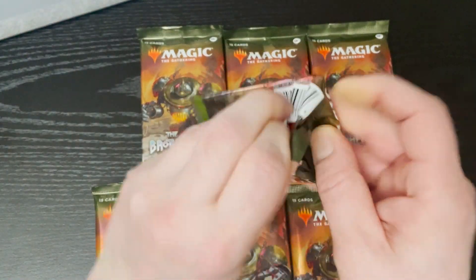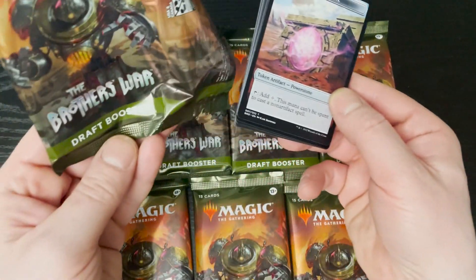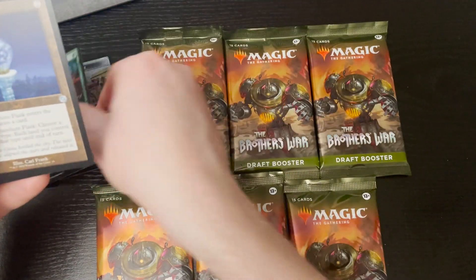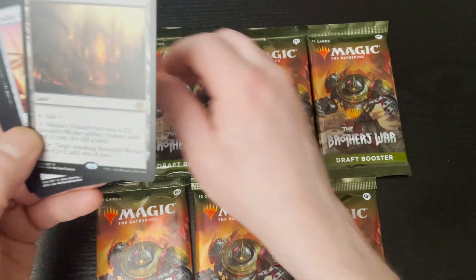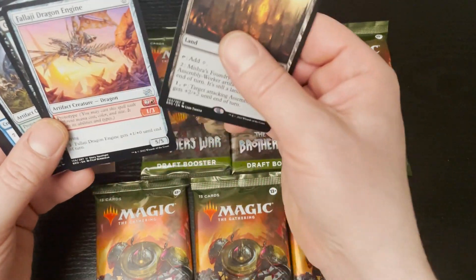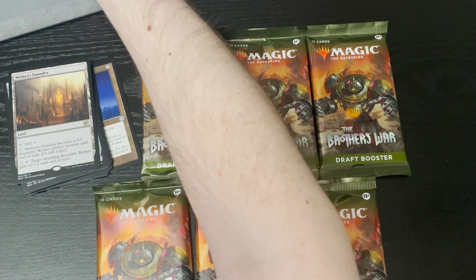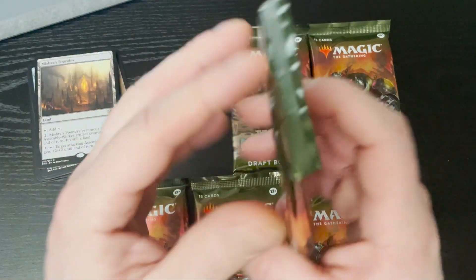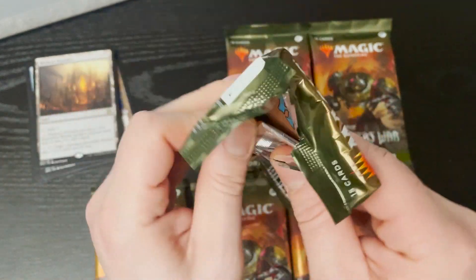First pack. This time around it is Brothers War Draft Boosters — a set that I don't think works very well. Powerstone, Bushwhack, Elsewhere Flask, and Mishra's Foundry. I don't think this is worth anything. Let's see what we've got. Nothing else. That's the one. Nope, that is not on the first page of the price guide, which means it's worth less than a dollar. That's really the easy way to tell.